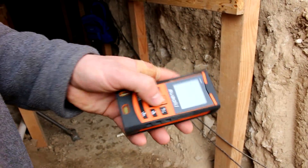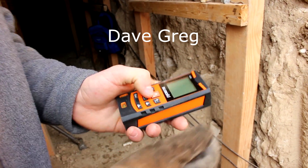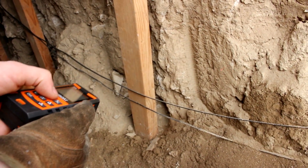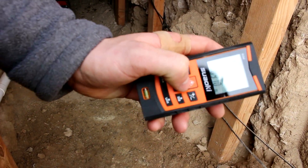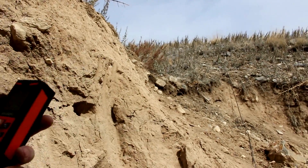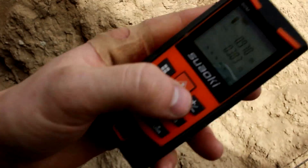So a guy sent me this laser rangefinder and he wanted me to review it. I'll put his name on the screen as well as in the description. This thing has a laser beam that comes out. It's actually pretty hard to see in the daylight, and when I push this button again, it blinks a few times and tells me how far away it was. It's actually pretty cool. The only thing I don't like about it is you can't see the beam in the daylight, and if it's too bright it actually just gives me an error reading, or gives me a number even though it's way farther away than that. But it definitely works pretty good in the dark and it's pretty accurate.